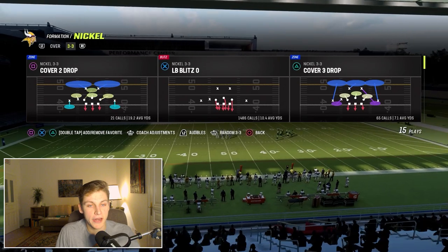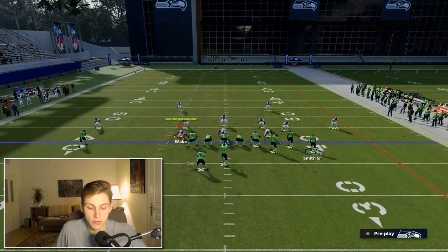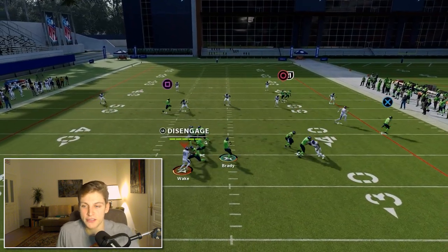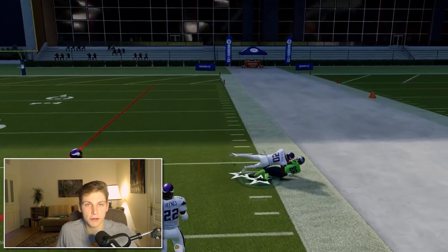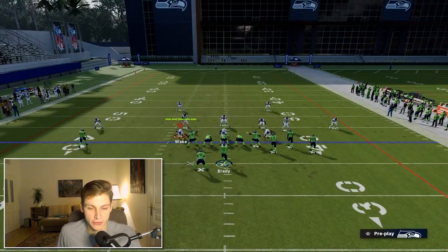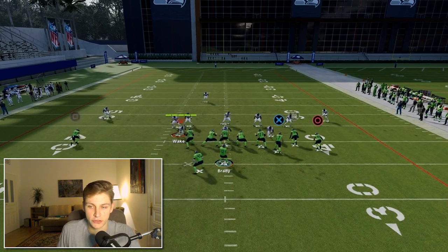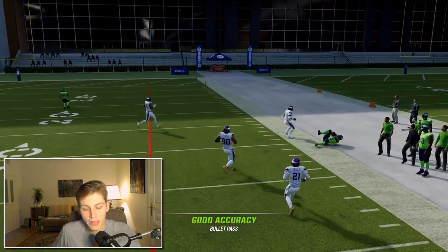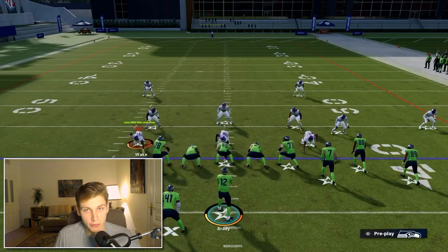I'm going to call Z Spot and show you that this gets open against every single zone coverage. Cover 2 right now — snap the ball, step up, streak there, and you can see Harrison open very easily. Against Cover 3 I've already shown this but I'll show it again for good measure — they switched on defense, this is Cover 3, and you see the corner route gets open.